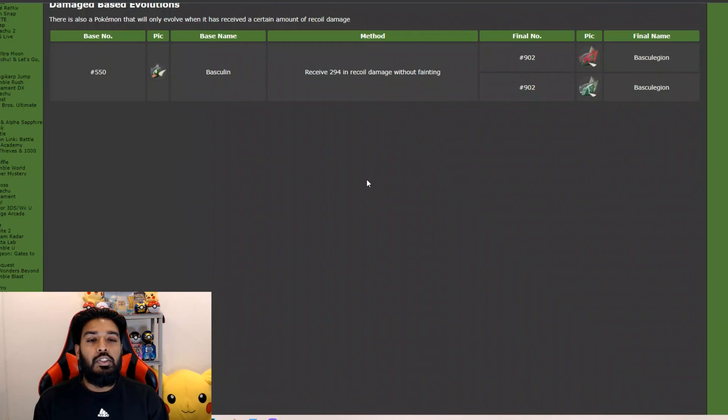It's a damage-based evolution. Once Basculin receives 294 damage in recoil without fainting, it will evolve.